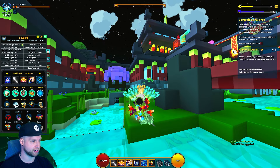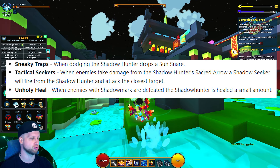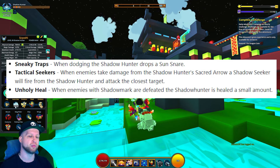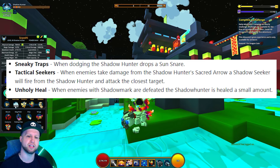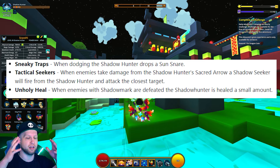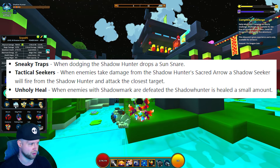For the Shadow Hunter's crystal ring effect, you've got three different options. Sneaky Traps — when dodging, the Shadow Hunter drops a sun snare, which is okay. But at end game, enemies don't get one-shot by your sun snare, so it's not ideal to have them static and stunned. You'd rather have them all migrate towards you so you can damage all of them at once.